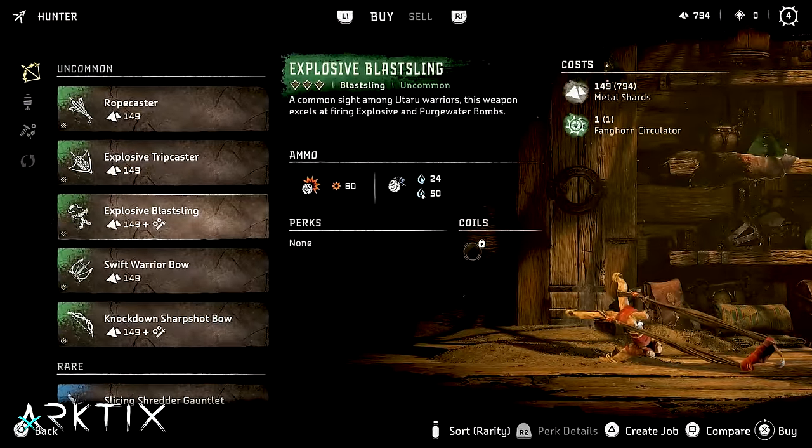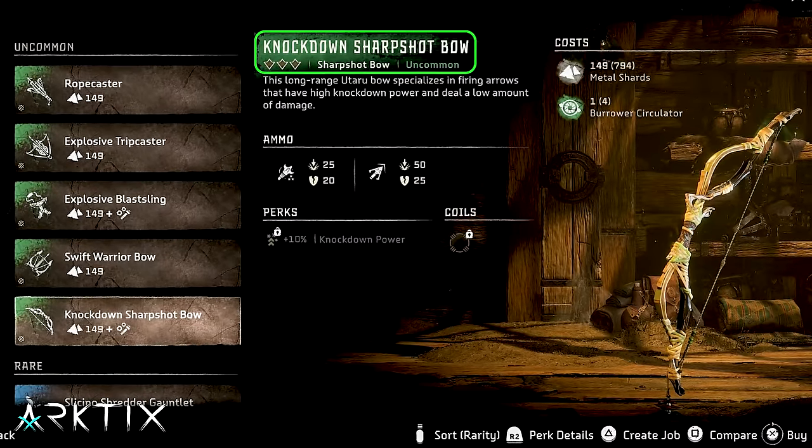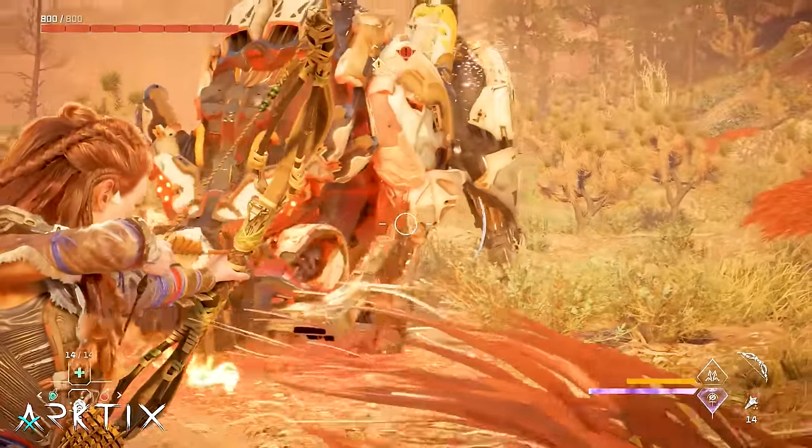If you find using melee for knockdowns is just too difficult, you can pick up the knockdown sharpshot bow in Barren Light and use its knockdown arrows. Just remember you need to hit medium and large machines in the leg a few times to trigger knockdowns on them.